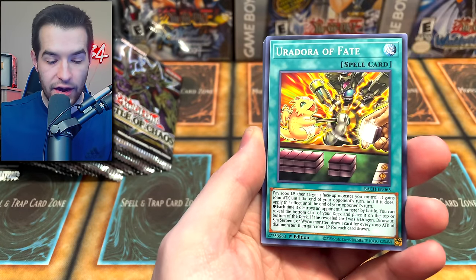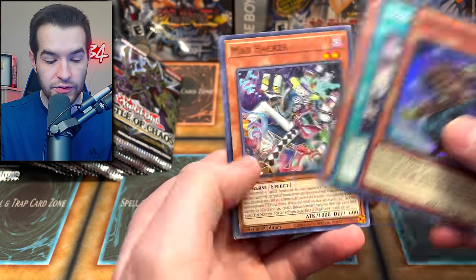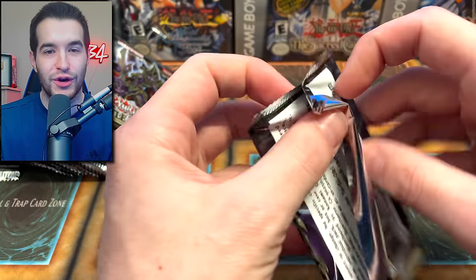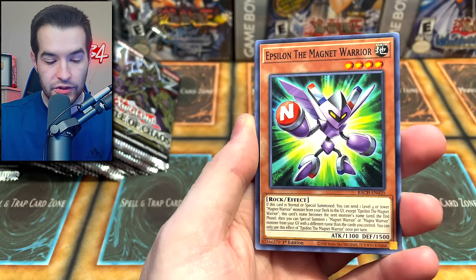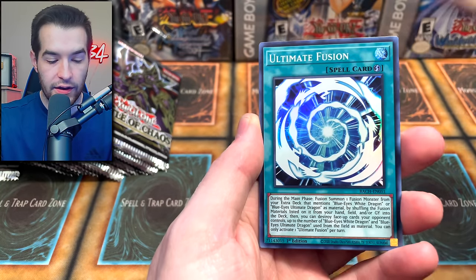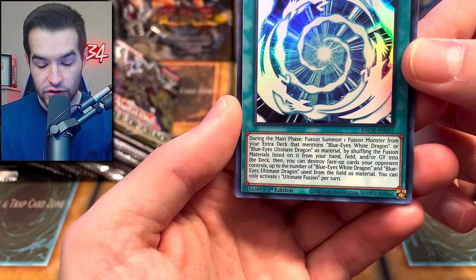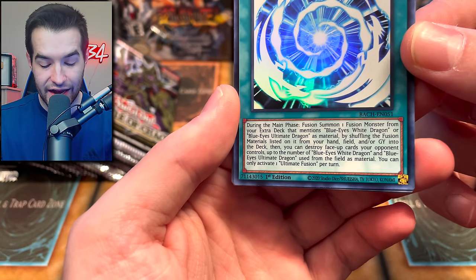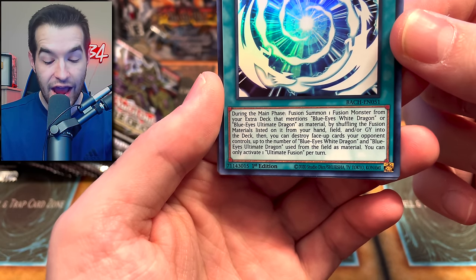Four packs in so far, we've got one ultra — Dinomorphia Uradora, Clearwood New World, the Nordic Smith Evaldi, very cool, Smoke Mosquito. So far nothing really in terms of Dark Magician throwbacks or Blue Eyes support — we haven't seen any of it yet. Hopefully that'll come up soon. Dinomorphia Silvervine, Ultimate — oh, I've never seen this card — Ultimate Fusion! It says: 'Fusion summon one fusion monster from your extra deck that mentions Blue Eyes White Dragon or Blue Eyes Ultimate Dragon as material by shuffling the fusion materials listed on it from your hand, field, and/or graveyard into the deck.'